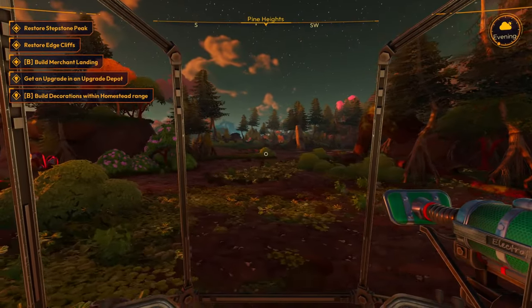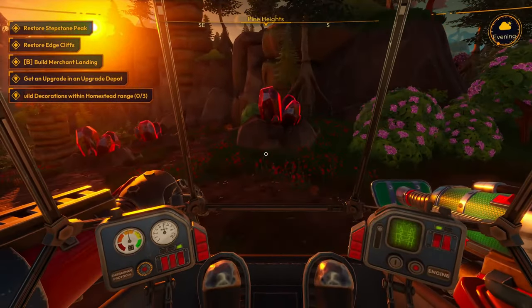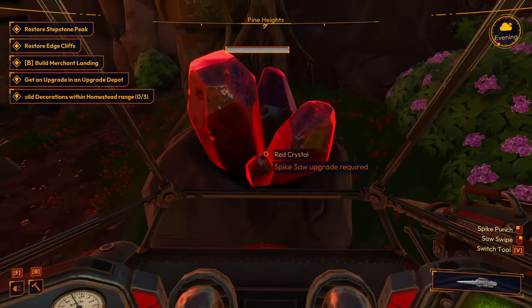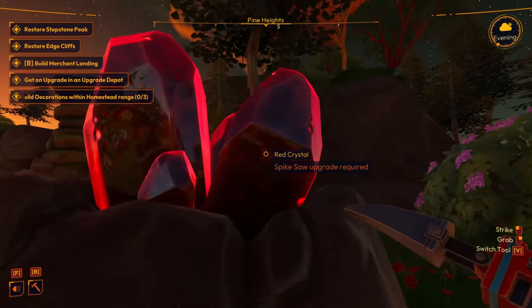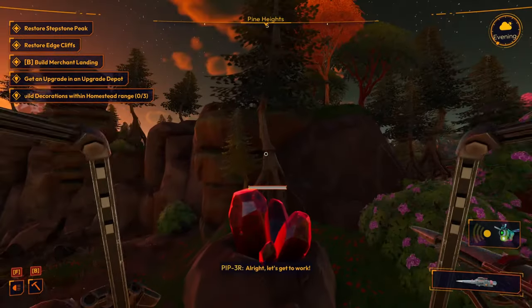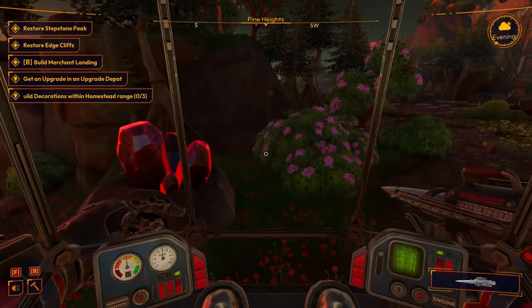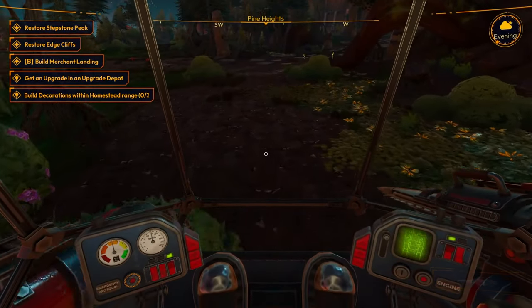I see some more ravage over there but we're gonna grab these crystals real quick. Now that we're super fat and heavy — I guess I need to upgrade stuff. I'll grab this ravage and then head back to base and see if we can upgrade.